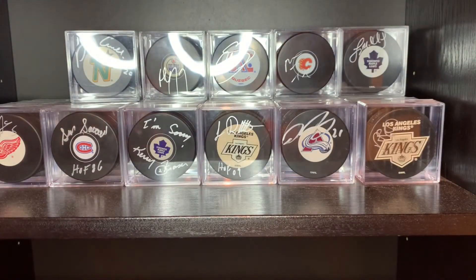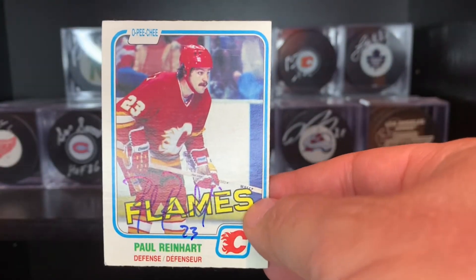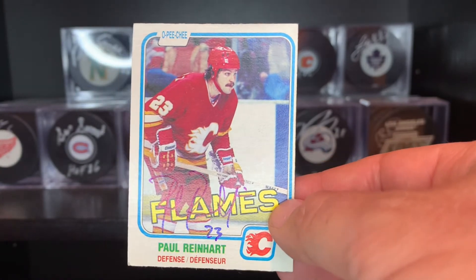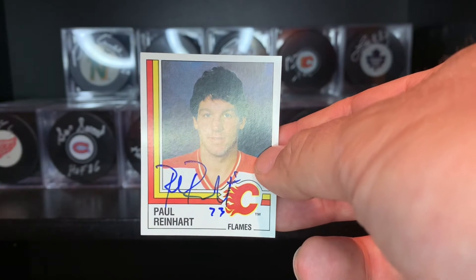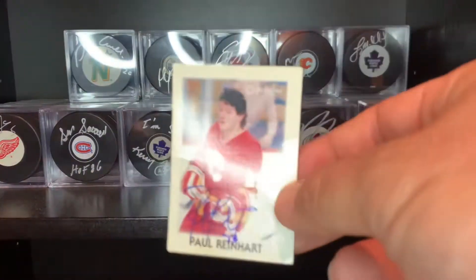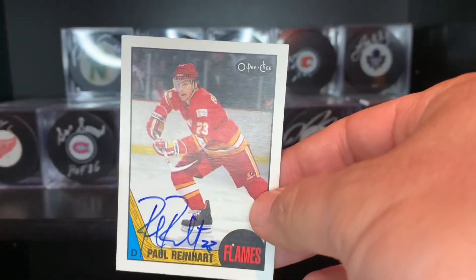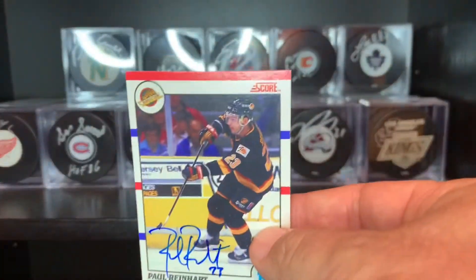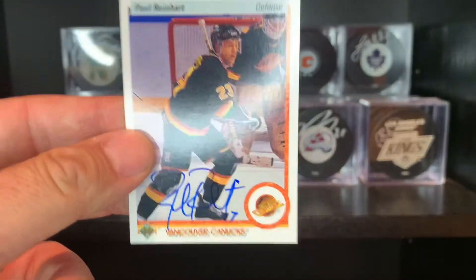The last guy came in today — former Flame, former Canuck, Paul Reinhardt. He did these great in fine blue. That's the 80-81. Look at that sticker — outstanding. The 87-88 mini, 87-88 O-Pee-Chee, 90-91 Score, and 90-91 Upper Deck. Great returns.